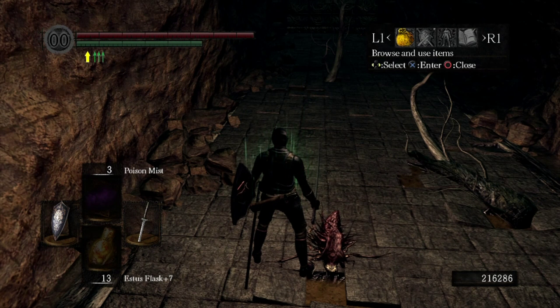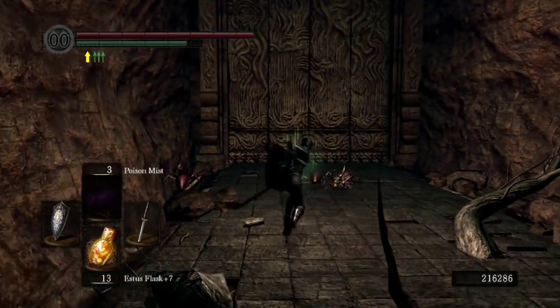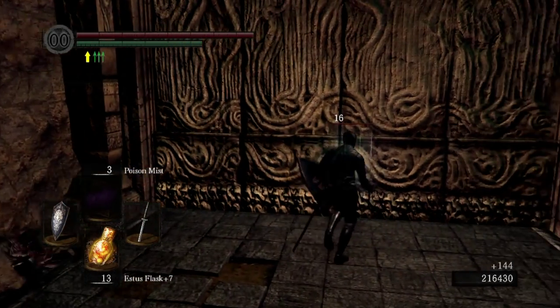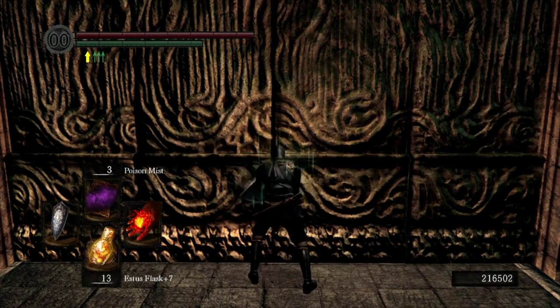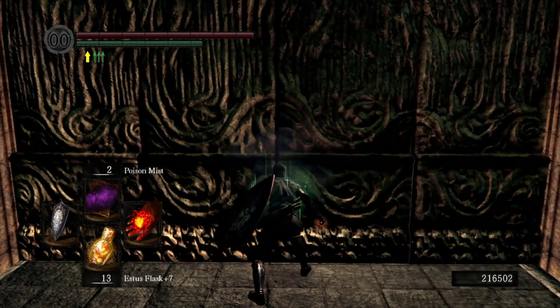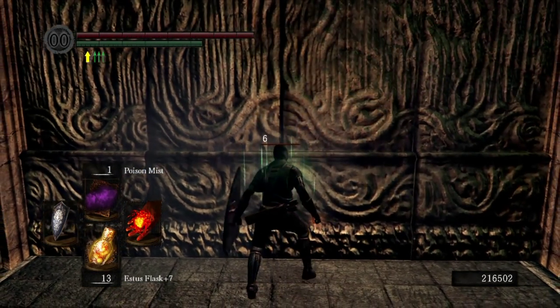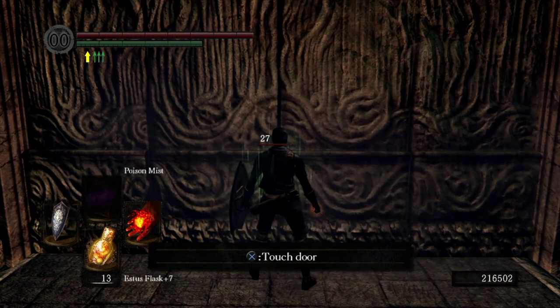So what you do is, I line myself up at the center of the door, switch to the glove, and then I just keep spamming the three Poison Mists. The Sunlight Maggot will be on the other side of the door, and it will get poisoned. Once it's poisoned, you just let it do the annoying tsss, tsss, tsss over and over until it's dead. Then once you hear that super vindicating sound of the enemy dying, you can just leave.